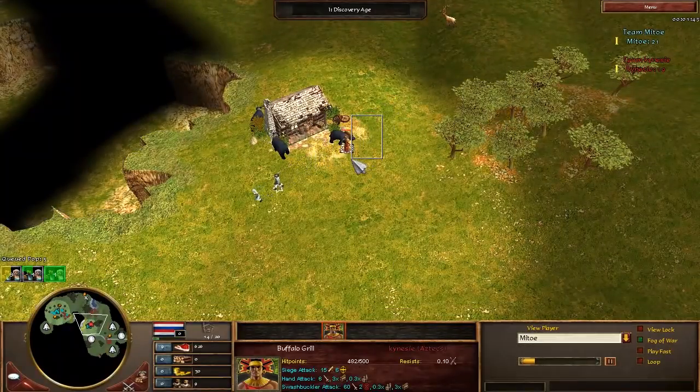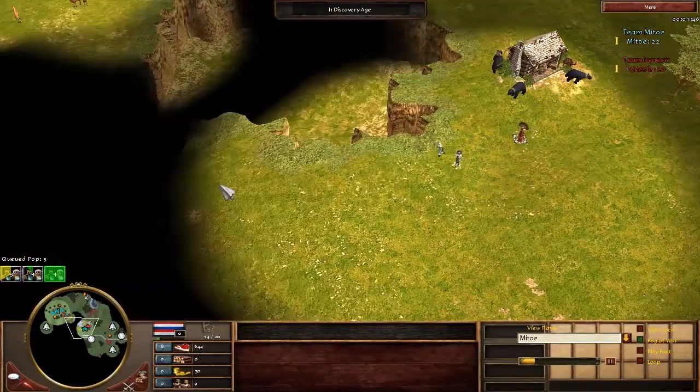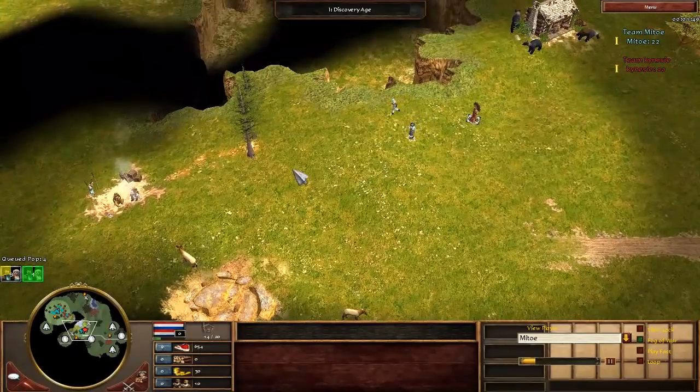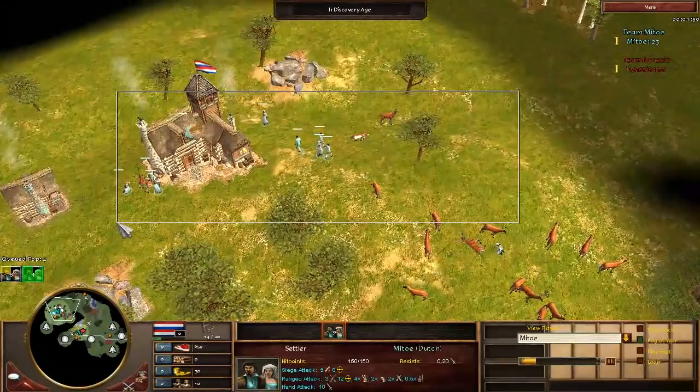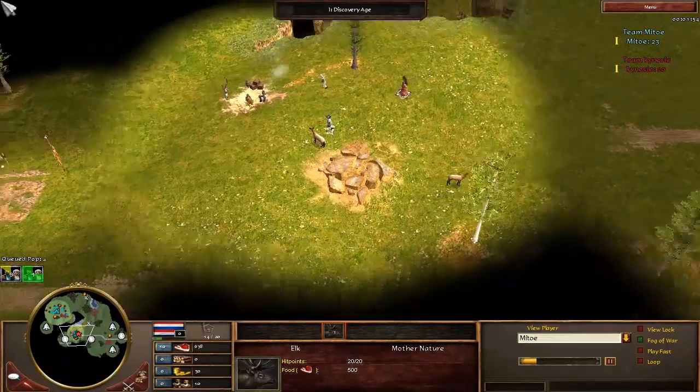But if you're always snaring their explorer back, even if you can't break the snare yourself, it will still buy you a lot of time to walk back to your town center or your extra units, and help you escape that way.